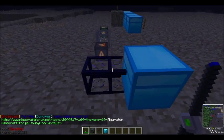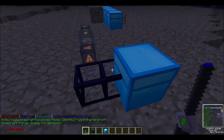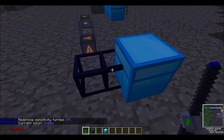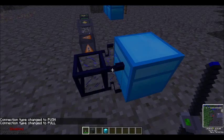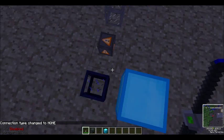This is used to set how this pipe reacts with the chest. It will tell you the status if you shift-click on it. It will push, meaning items will not come out of that side. It will pull, which replaces the wooden pipe and the engine from BuildCraft — it will automatically pull items out of it. Or none, which will make it so that it will not interact with this.